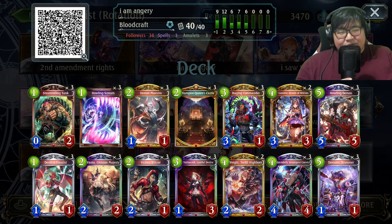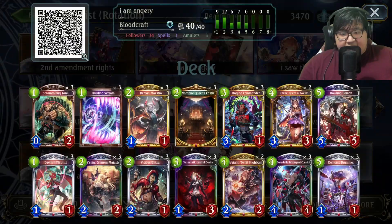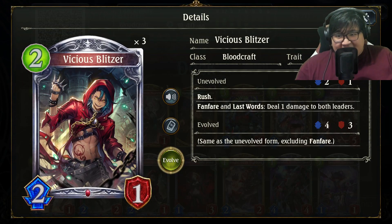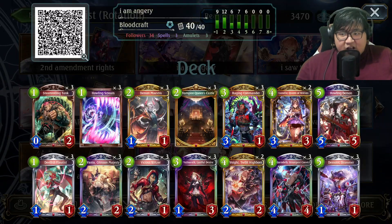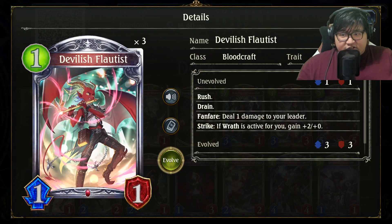Hey familia, Igni here, welcome back to Shadowverse. Today I have for you one such Wrathblood list with Demonic Drummer as well as Vicious Blitzer. It's never been easier to activate Wrath, which means it is supremely consistent to activate Howling Demon Wrath effect on curve. You're healthier more than ever while going into Wrath now because of Steamrolling Tank recovering your defense, not to mention Devilish Flautist Drain.